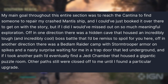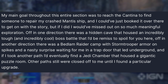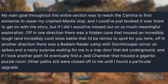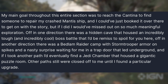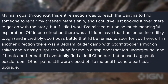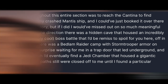After crash landing on Koboh, Cal's first objective is to find someone to help repair the Mantis ship. But rather than just heading straight to the cantina, there's so much meaningful exploration available: a hidden cave housing an incredibly tough boss battle, a Bedlam Raider camp with a nasty surprise behind a trap door leading underground, and a Jedi chamber housing a gigantic puzzle room. Other paths remain locked until you find specific upgrades.